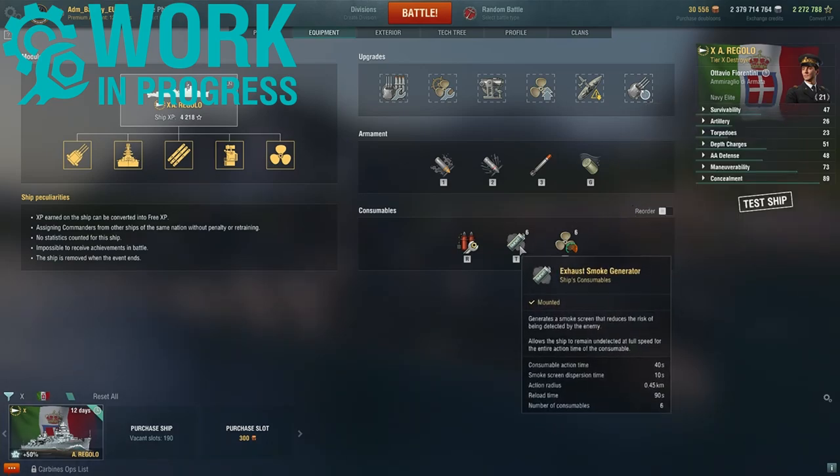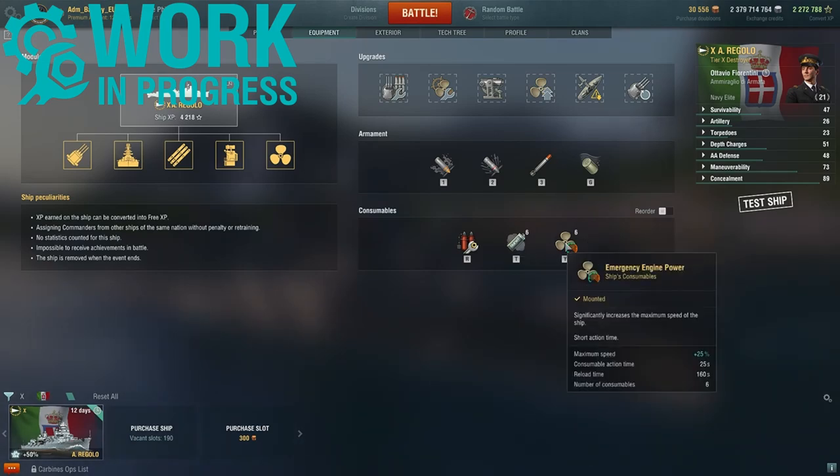Looking at the consumables: an exhaust smoke generator with a 40-second action time and a 10-second smoke dispersion time, six charges in total. Also a fast emergency engine power giving a 25% speed boost, active for only 25 seconds, so it's a very short duration emergency engine power for those situations where you need a rapid extra burst of speed.